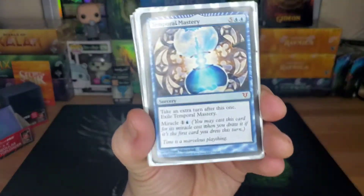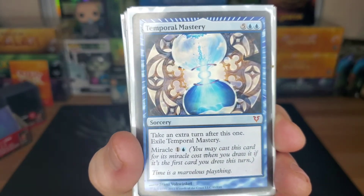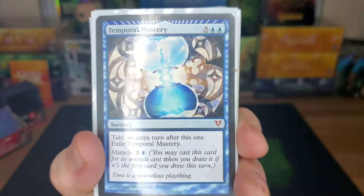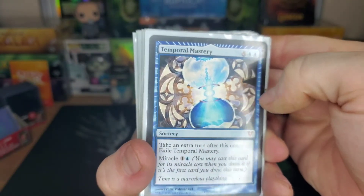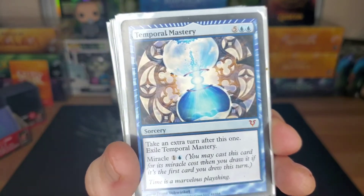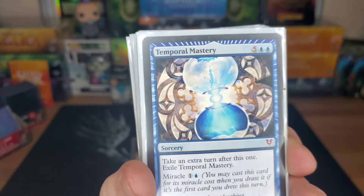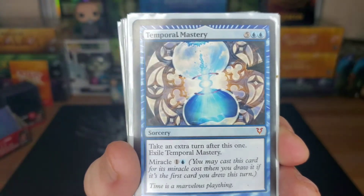Temporal Mastery — so if you take that Vampiric Tutor and put this on top of your library and nobody can mess with you, you're guaranteeing that you get the miracle cost. Then for two mana you're going to take an extra turn. Poor Man's Time Walk — my buddy Jake coined that phrase and that's what we do with it all the time.